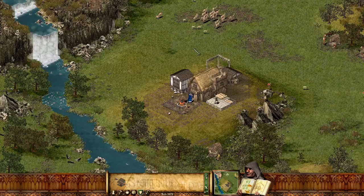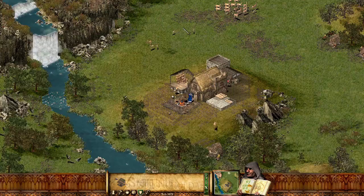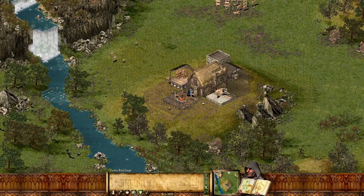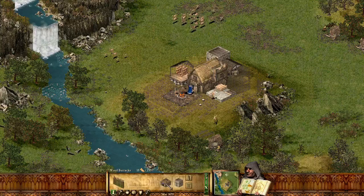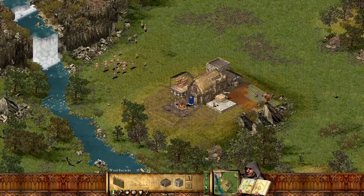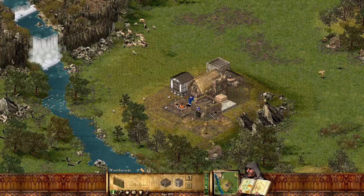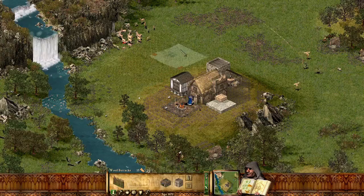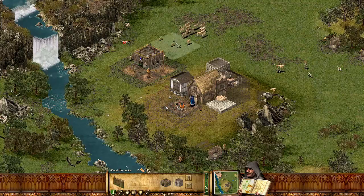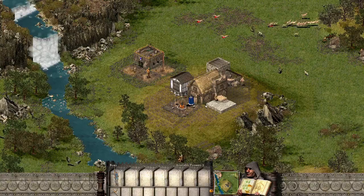I could possibly build the barracks down in that area — that looks like a nice place to put a barracks and we'll start building walls around here. Let's find the barracks under castle buildings. We can have one there — let's get close. There we go, we'll put it there. It costs twelve gold to make an archer, but we haven't got any bows at the moment.